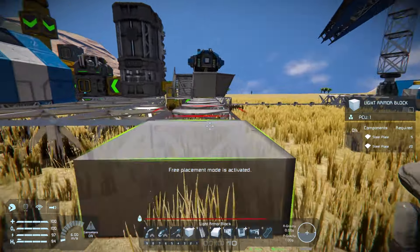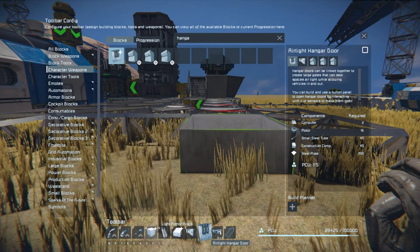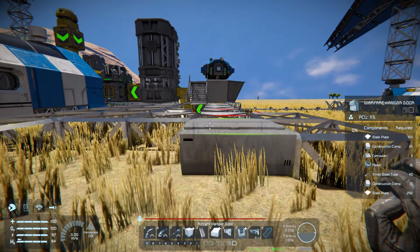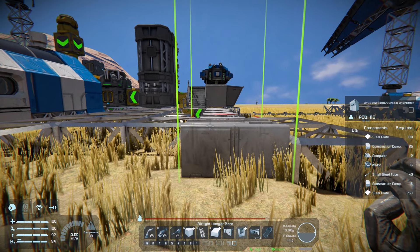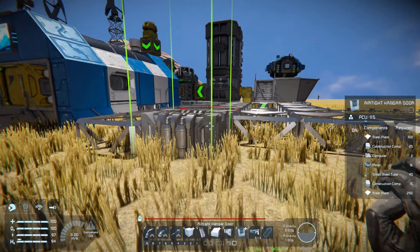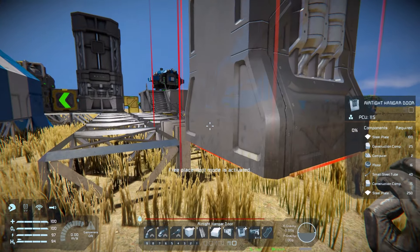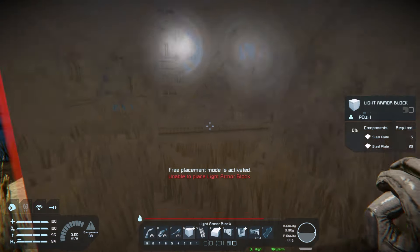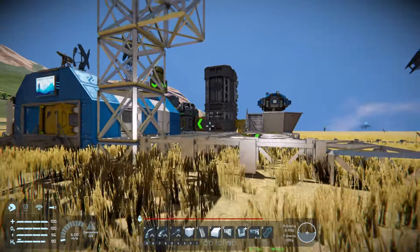For the doors on this, I'm actually going to use these hangar door blocks. There are a few different ones you can use: you've got the normal vanilla one, then you've got the warfare hangar door, the warfare hangar door which has a window, and then the second warfare hangar door which is a different style. I'm actually just going to go for the default ones here. Hangar doors will go up by two blocks, so this will now be this high — and that will be the garage where we can park our little space shuttle.